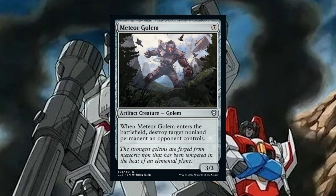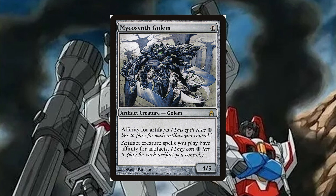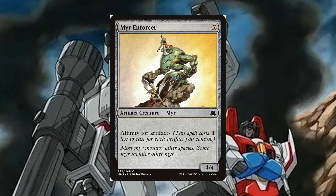Meteor Golem is a 7 mana artifact creature Golem, 3/3. When Meteor Golem enters the battlefield, destroy target non-land permanent an opponent controls. Destroy a permanent when it enters, and we can sack it to deal 7 damage — yes, please. Mycosynth Golem is an 11 mana, 4/5 artifact creature Golem with affinity for artifacts. This spell costs 1 less to cast for each artifact you control, and artifact creatures you play also have affinity for artifacts. We love making all the artifacts cost less, especially since we run over 10 mana-ramp artifacts. Myr Enforcer is a 7 mana artifact creature Myr, 4/4, affinity for artifacts — here solely to be sacrificed to Megatron, and it'll usually cost less to cast.